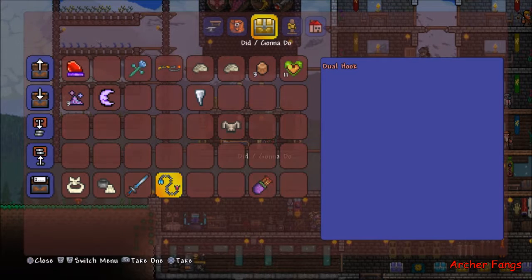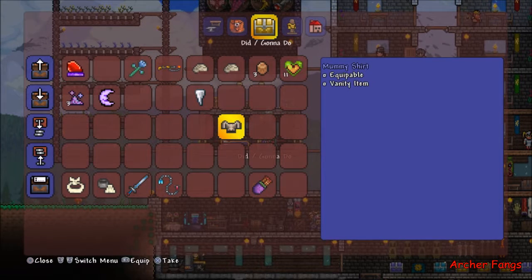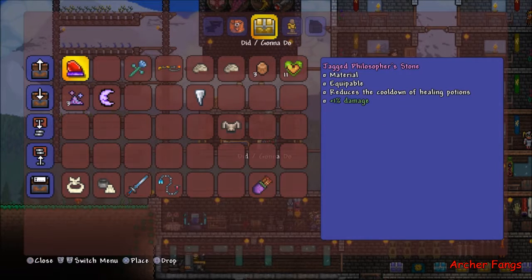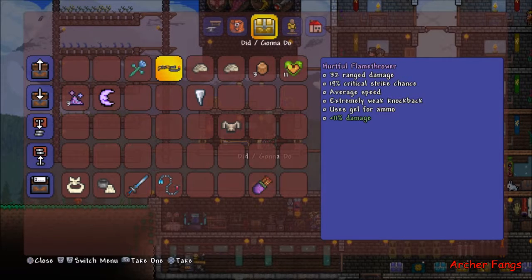From a Mimic I got a Dual Hook — I think it's like another version of my current hook. I also got the last Mummy shirt and three Turtle Shells. I found a Philosopher's Stone, which is a really great item for me right now. I also found a magic weapon — a Flower of Frost, I think from a Mimic as well. And I crafted the Flamethrower — it's not that great, it uses gel for ammo, but it's a decent weapon if you're range-based.